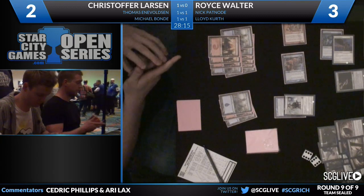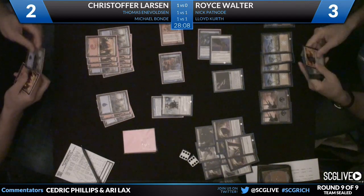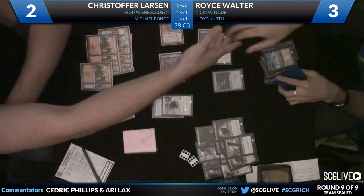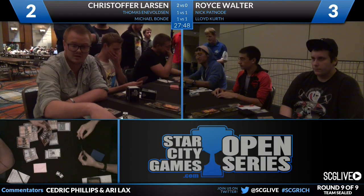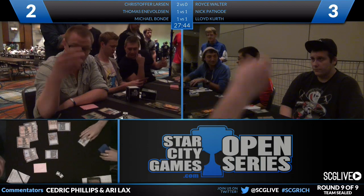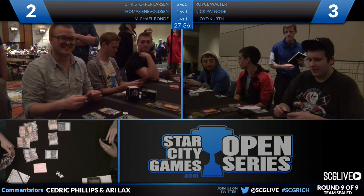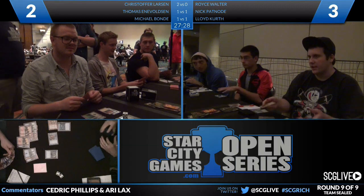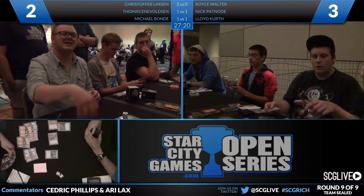Larson's counting his mana and looking through his graveyard — he's counting how many lands are left in his deck. He just has an island and a mountain in his hand, he's got two lands left I think. I see Walter's hand and he has a Show of Valor. It looks like he has some spells in his hand — Mark of the Vampire. And he's going to concede the game. So Christopher Larson wins this match two to zero — he beats Royce Walter but he was at 26 life. That's insane. That was a comeback. Walter and Patnode never realized he could kill the Griffin Sentinel, activate the plate mail, and get the job done.